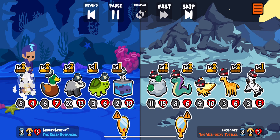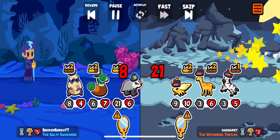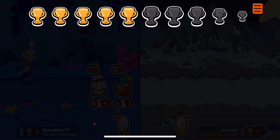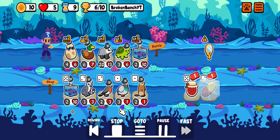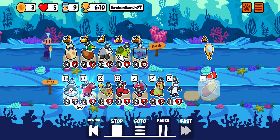Here we have somebody running Basilisk. Most of the time in this weekly, when people run Basilisk they should be running it at the back, to help people get the rock achievement. And here we find a Blobfish and a chocolate.